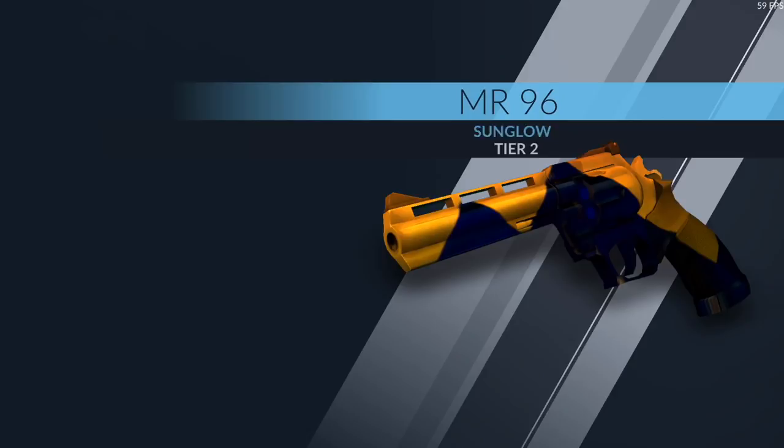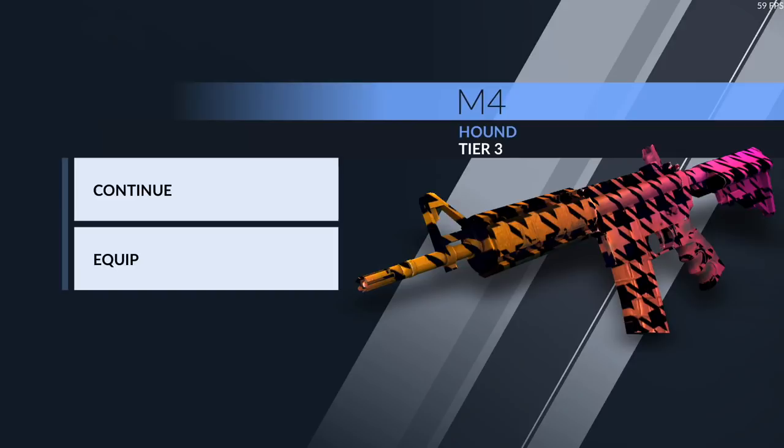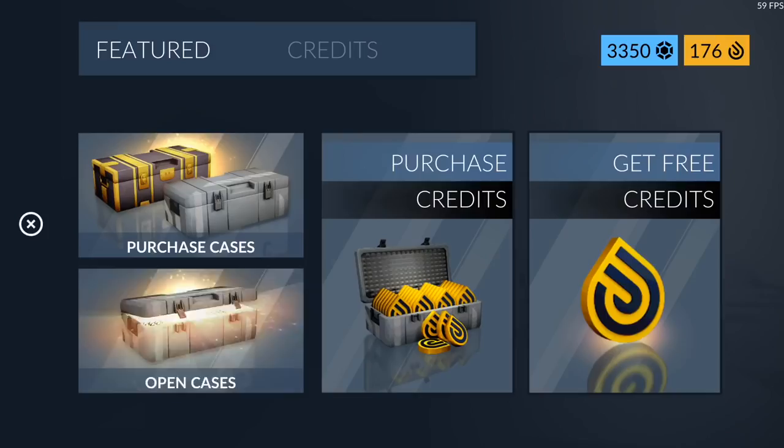We got Sun Glow — it's an okay skin but I don't care that much. Let's open this last case and then go check our credit total before opening the final 10. Oh — Hound on the M4! Our luck is getting way better. I think I have a Terrified M4 skin but I haven't used it — I'm going to go ahead and equip Hound.